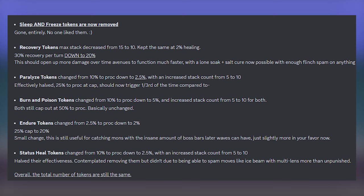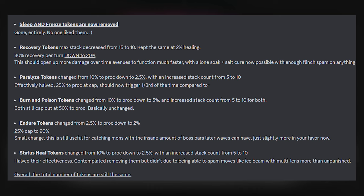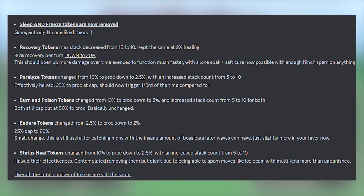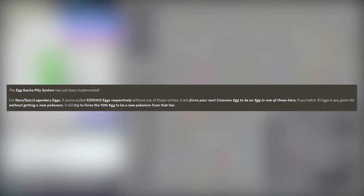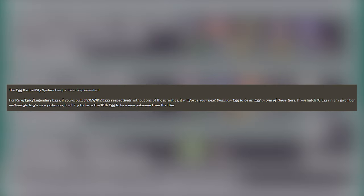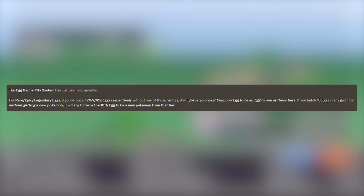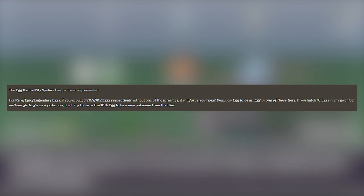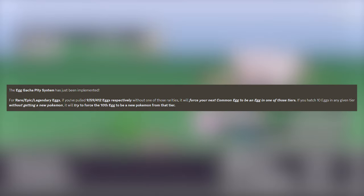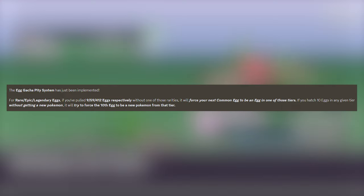You have those Endure tokens, so even if the enemy survives and attacks second, you still have those Lum berries to remove status effects. These changes are specifically for when you are not out-speeding every single Pokémon or attacking second. Next, we have the Egg pity system. For rare, epic, and legendary eggs, if you have pulled 9, 59, or 412 eggs respectively without one of those rarities, it will force your next common egg to be an egg in one of those tiers. And if you hatch 10 eggs in any given tier without getting a new Pokémon, it will try to force the 10th egg to be a new Pokémon from that tier — so if you are missing a specific paradox Pokémon in the epic egg family, you have a better chance of getting it on your 10th egg.